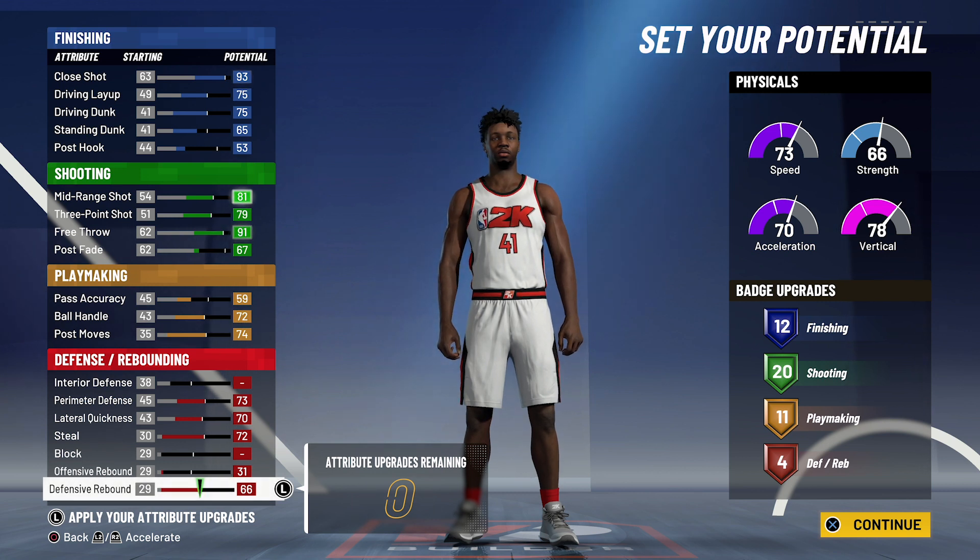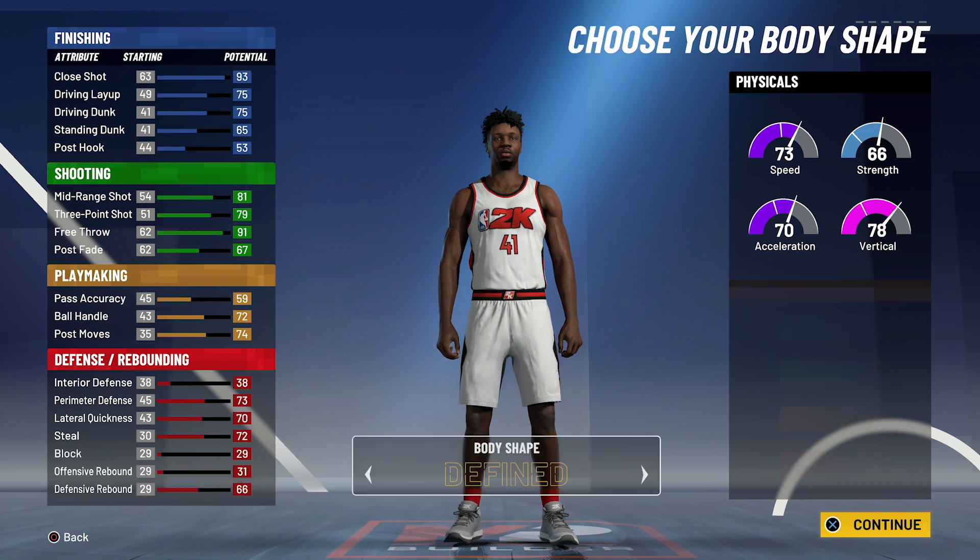So that's 12 finishing, 20 shooting, 11 playmaking, and 4 defense and rebounding badges — for a total of 47 badges.